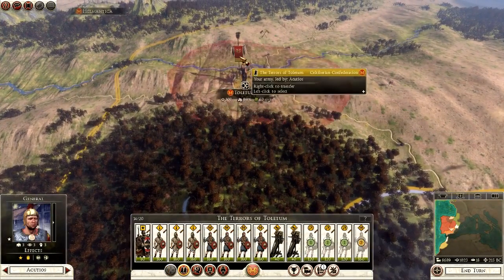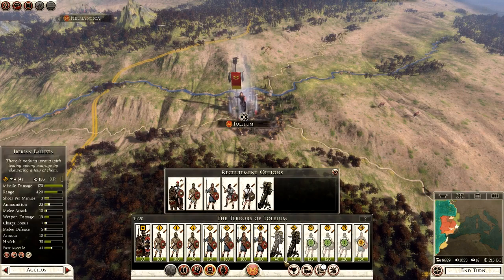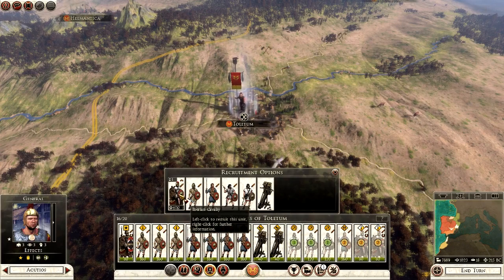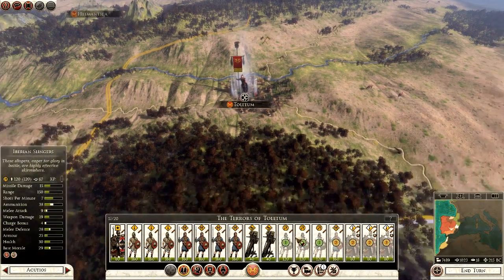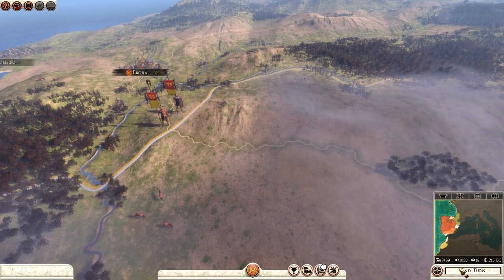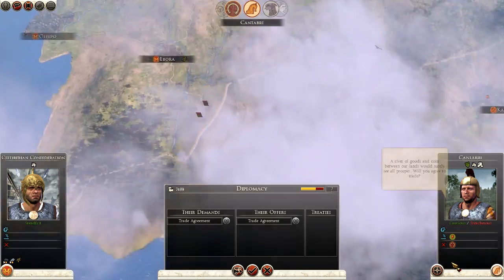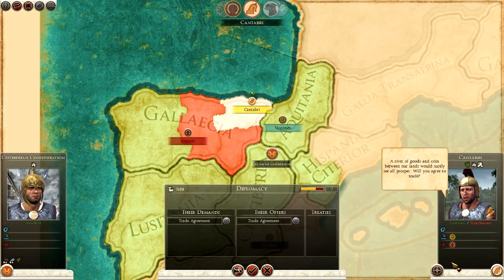The army up north needs two more turns for the spearmen, and I want cavalry too — so let's get three units of cavalry, and that army should be good to go in three turns. I could start spending more money around my provinces. The Cantabri are offering a trade agreement, which is interesting. They're at war with the Asturias, who are completely engulfing them — right next to us in Galicia.